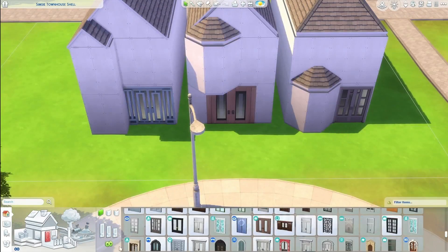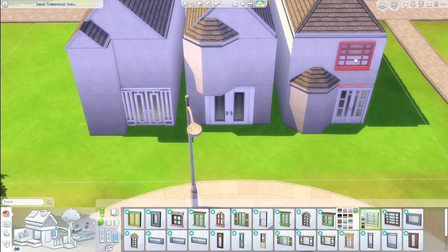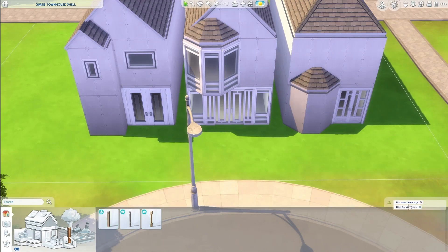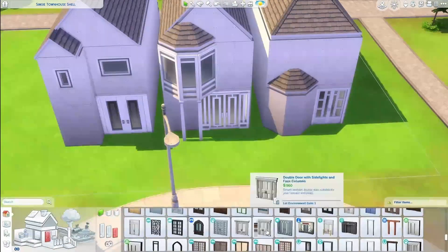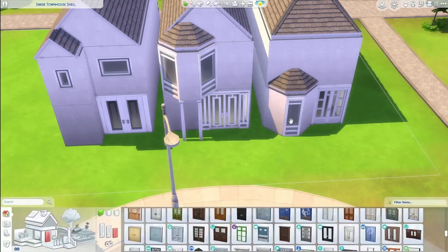So I roofed them and I actually really liked the way the roofing turned out. Simple roofing for them — you've got these like hexagonal, or they were actually octagonal rooms. Simple to choose the roof for it. Wanted to make sure that they all kind of looked a little different.